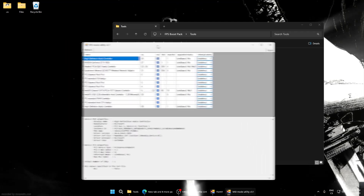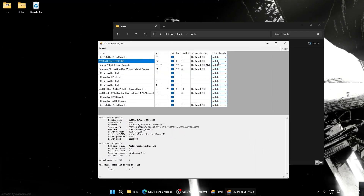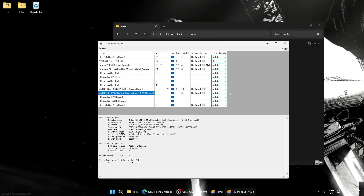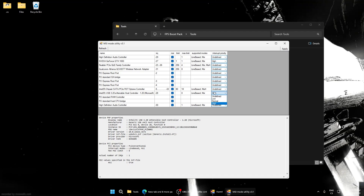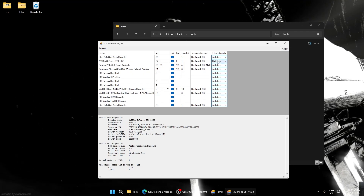Open MSI Utility and run it as administrator. For NVIDIA or your GPU, try setting the interrupt mode to High. For USB, on some computers this may not be good, so set it to default values — I recommend you test this.